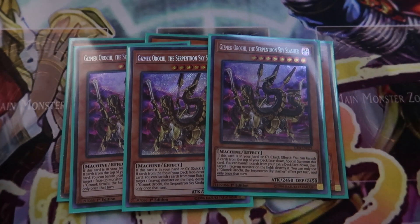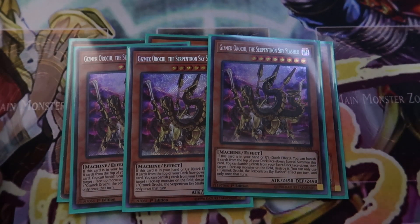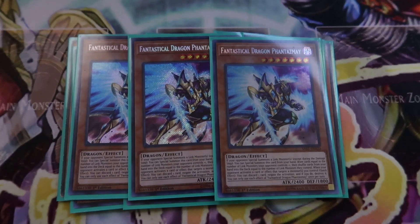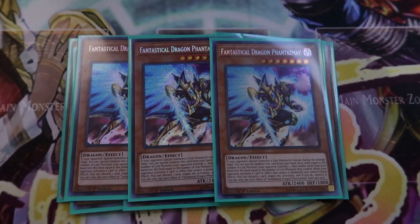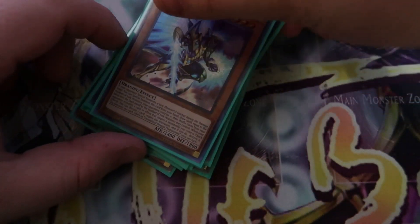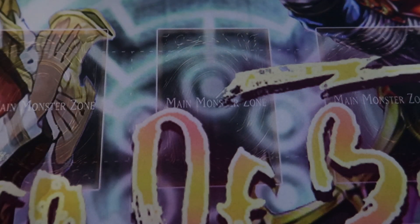If you see Orochi and Gren Maju together, you're pretty much winning the game. Or if you see Pot of Desires with Orochi, you're definitely OTK'ing your opponent that turn. The last 3 monsters are triple Fantastical Dragon Phantasmae to help draw into our snake and our Gren Maju. This deck went from being budget with the Trickstar Gren Maju build to nowhere near budget. You need expensive cards to draw into your trap cards, Desires, and Gren Maju. Phantasmae helps you do that — it's not great against every deck, but you can side it out when needed.